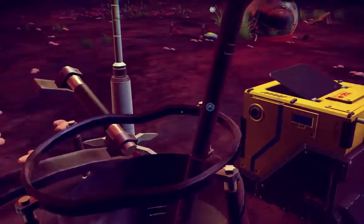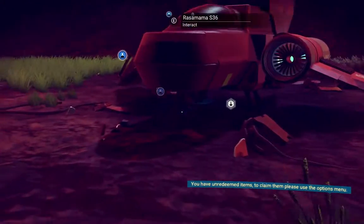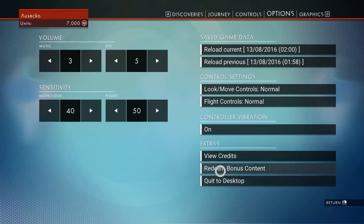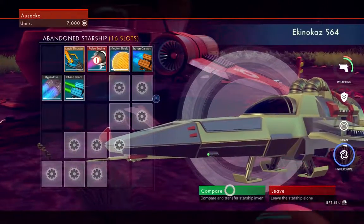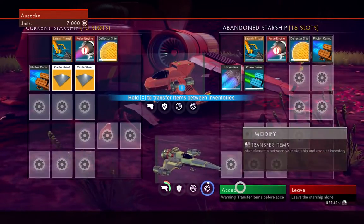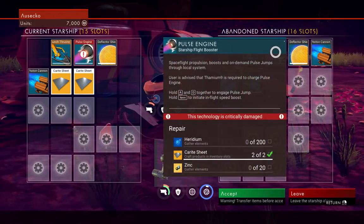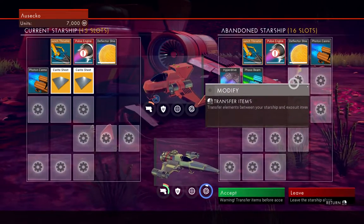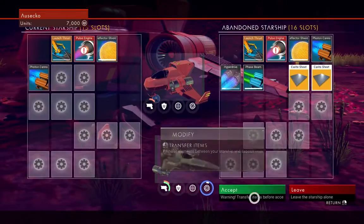Can't get in there, can't get in there. We've looked at them, looked at that, gone there, gone there. So before we get in the ship, let's go take a look at our options menu and see what it's trying to give us. Redeem bonus content — be the Horizon Omega for pre-ordering the game. How do we actually redeem it? Accept. Current starship, abandoned starship — which one is the abandoned one? Transfer items before acceptance — it doesn't actually say which one's which.